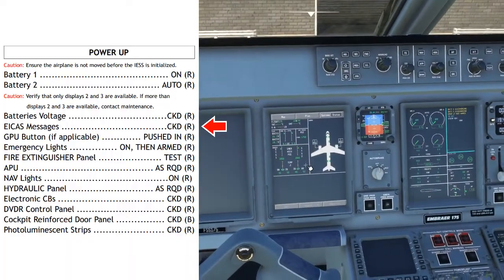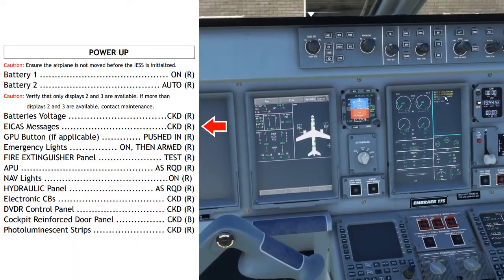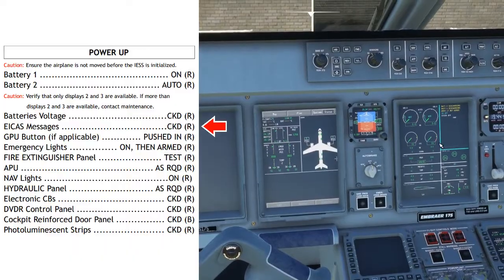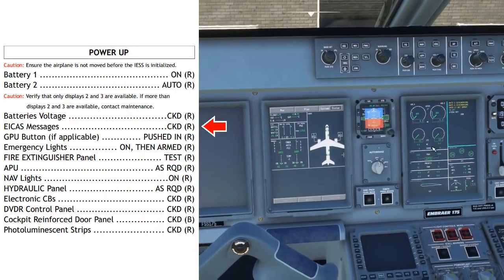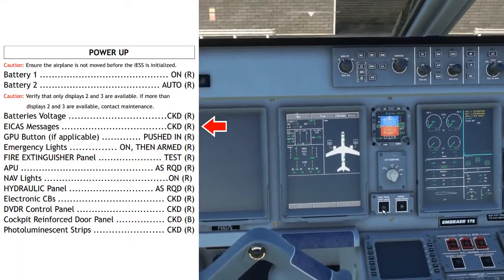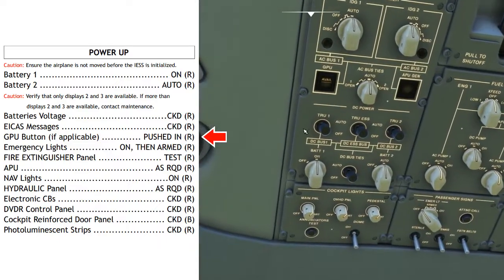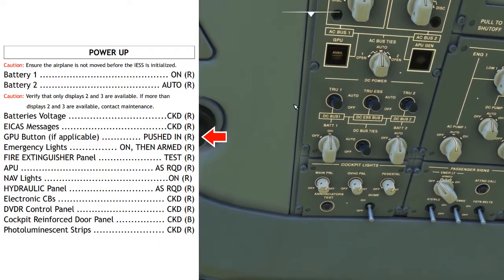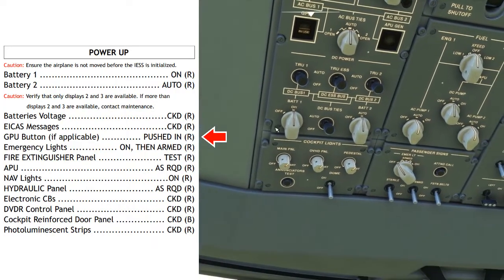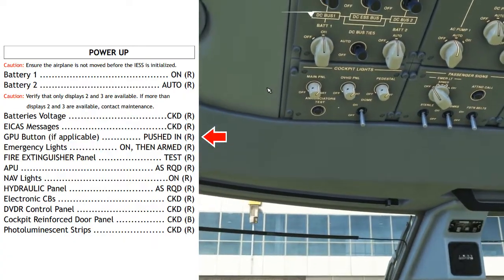ICAST messages: checked. Verify all ICAST messages are as expected for this stage of flight. Right now we have battery 1 and 2 discharging, emergency light not armed, yaw damper off, and steer off — all messages we expect to see at this point, so we can cancel the caution. GPU button, if applicable: pushed in. If the GPU avail light shows up, that means the GPU is available — push it in to energize the aircraft. If a GPU is not available, we'll need to wait a couple more steps and start the APU instead.